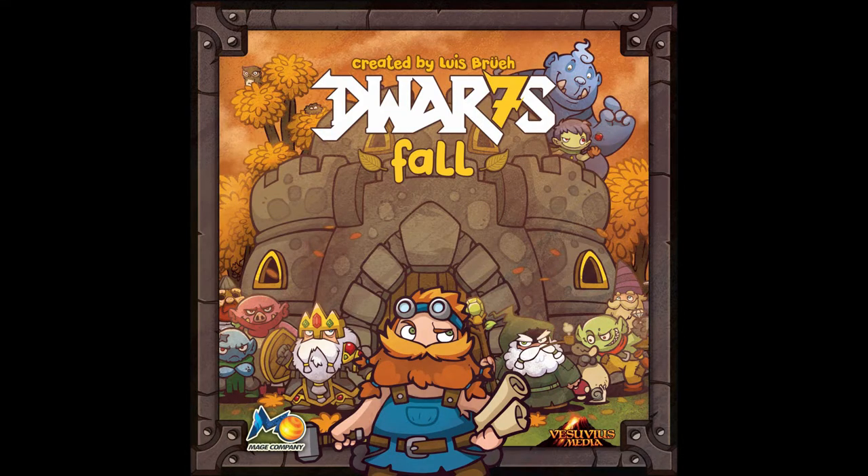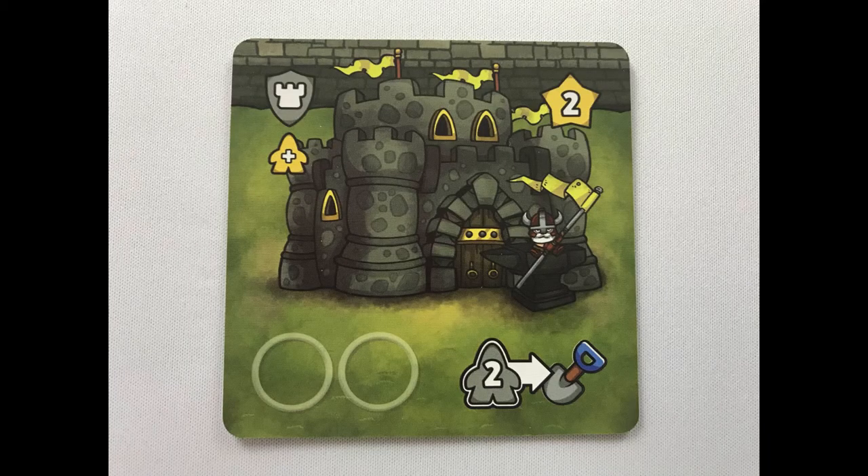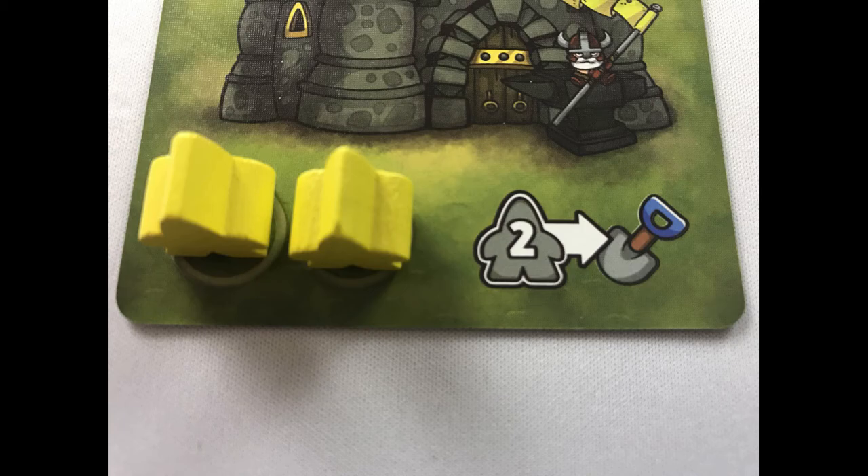If you complete a task but can't gain the reward, you still take the dwarves back from the card. The task will depend on the kingdom card, so let's look at them now. The castle will give its owner an extra action per turn as long as it's in play.